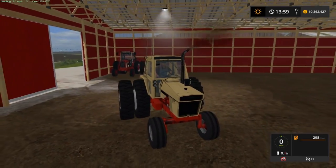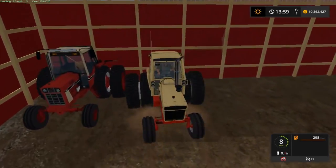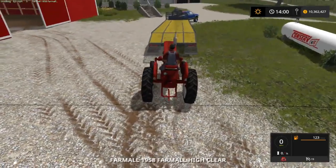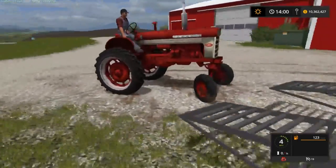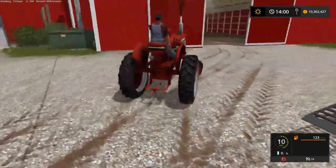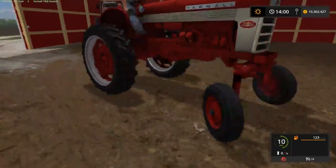We'll get these other two tractors put away and we'll probably go pick the other ones up, or we'll start buying some equipment. Now this is actually a high-clear — they call it a high-clear because you hill your corn. Farm Sim won't let you hill your corn, but you can cultivate with this and do stuff like that. It's basically a taller tractor so that you don't break off your corn when you're hilling it — or beans, mainly corn.